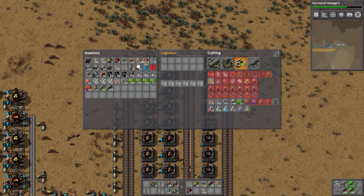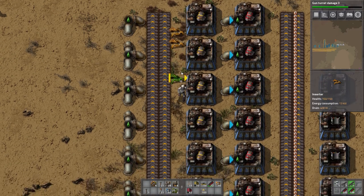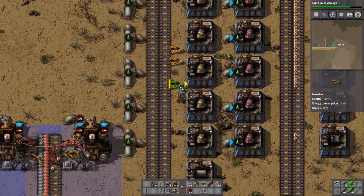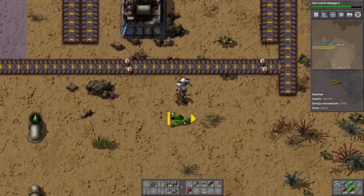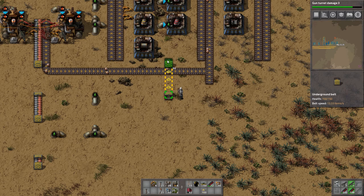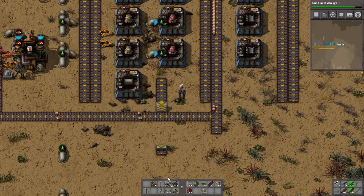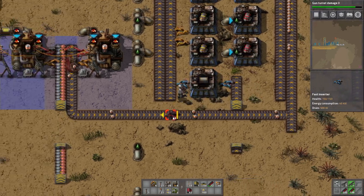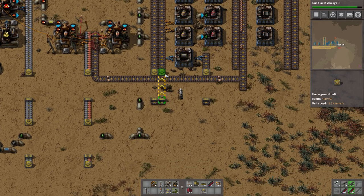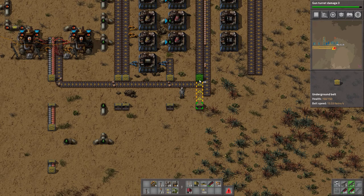Now all we need is a ton of inserters - we can use the yellow inserters and we've got some. You guys will input like that. We're going to need some iron coming up - iron coming up like that. We'll need fast inserters for you so you will just output there. You are going to be steel coming up, and you are going to be gears coming up. This one was circuits so we will have circuits coming up.